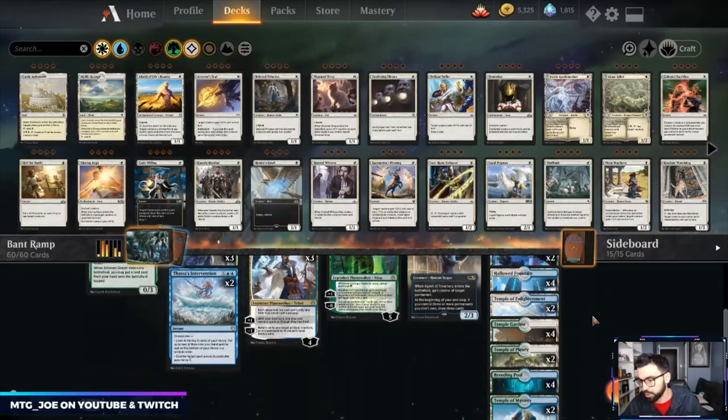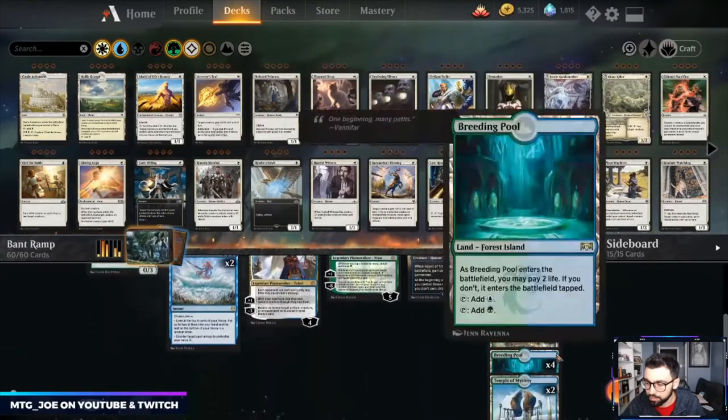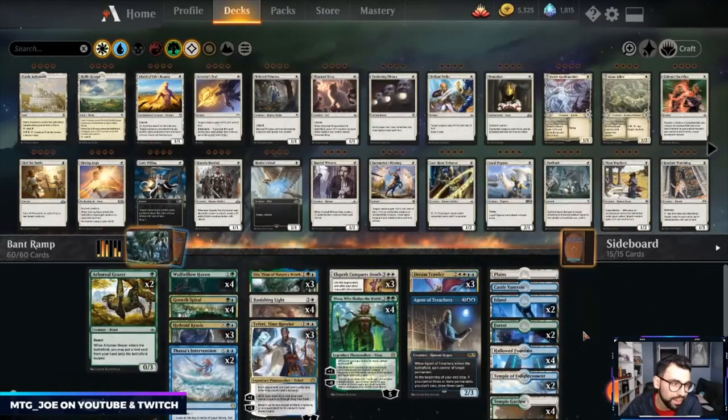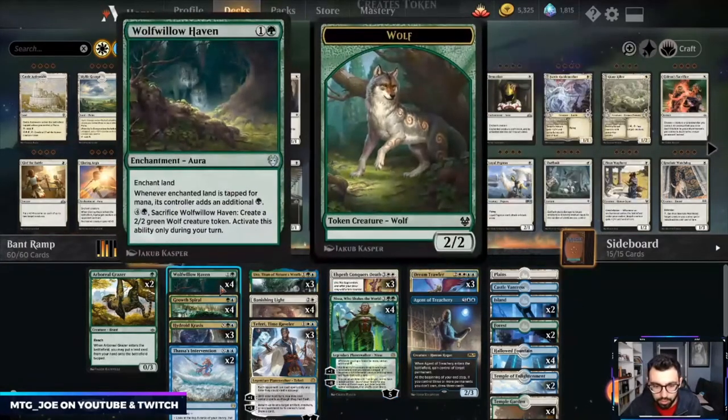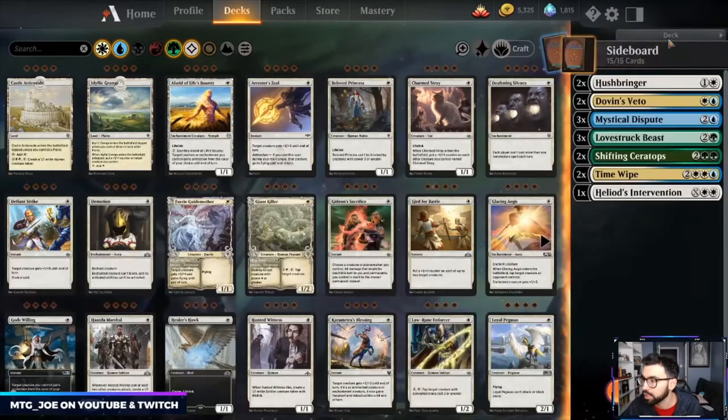Mana base is 24 lands — may want to go up to 25. One Castle and then a couple Temples. No Paradise Druid in this one; I want to try out Wolf Willow. It's a little more stable than Paradise Druid, but we don't get the early attacker and it doesn't fix mana. Sideboard-wise: Hushbringers versus ETB-style effects, Veto and Mystical Dispute for control matchup, Lovestruck against aggro decks.